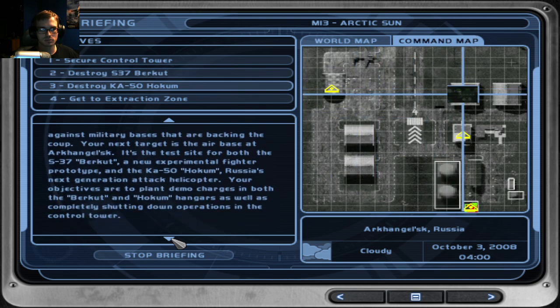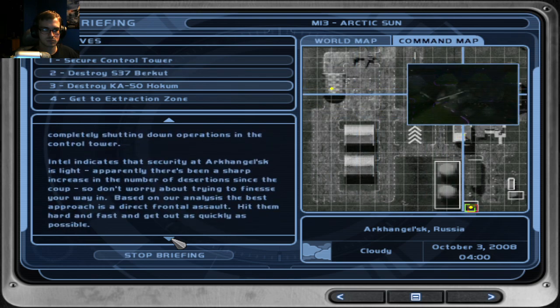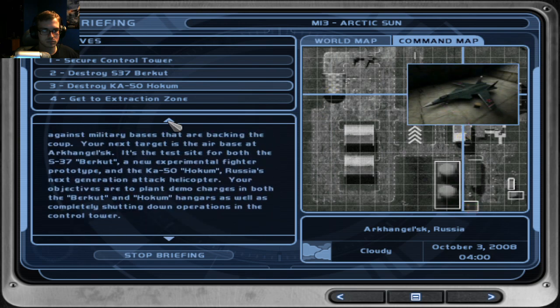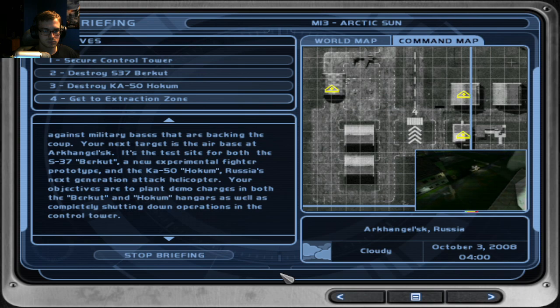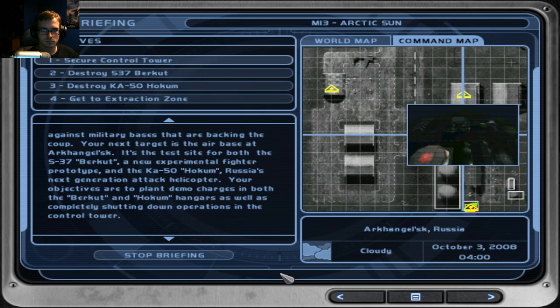It's a test site for both the S-37 Berkut, a new experimental fighter prototype, and the KA-50 Hokum, Russia's next generation attack helicopter. Your objectives are to plant demo charges in both the Berkut and Hokum hangars, as well as completely shutting down operations in the control tower.